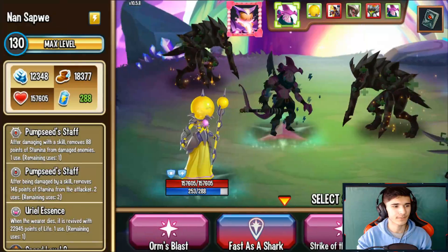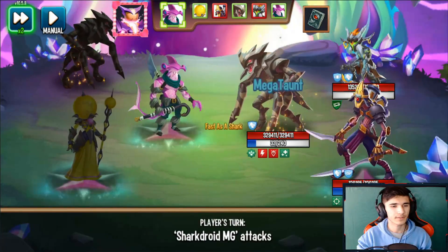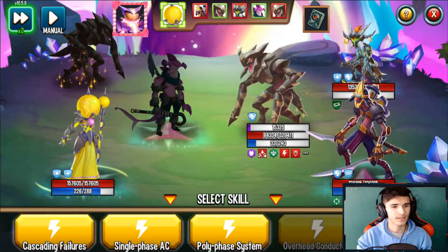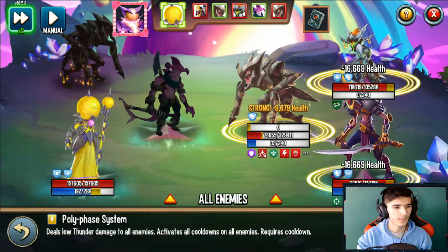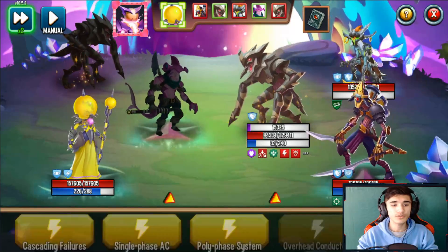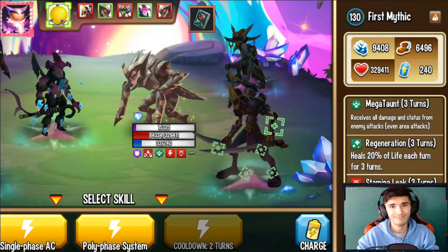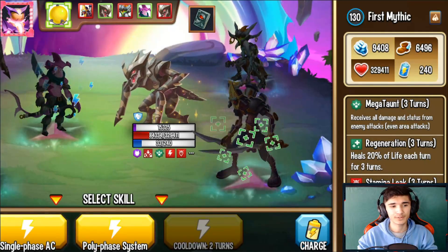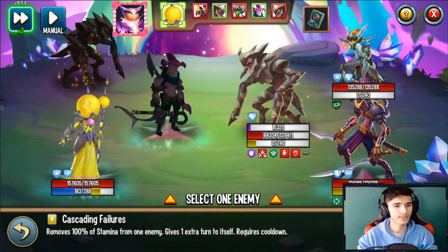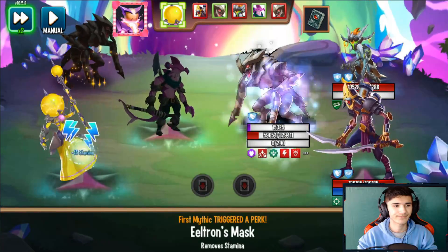The Pump Seed Staff didn't kick in because it needs to deal damage. So the Pump Seed Staff with the AOE 50% removal skill doesn't really work. Maybe you can run a different staff aside from Pump Seed. You could use the AOE cooldown skill — you're applying cooldown and removing 50% stamina, and there's also the stamina leak on everybody from the start. If there isn't a Mechatons, you have that stamina leak on everybody applied. I'll use the skill that triggers Pump Seed Staff — yep, it kicked in, but it's only one use.